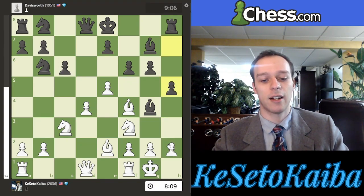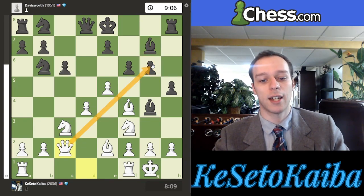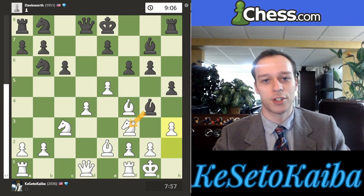Looking back, instead of h3, I should have just kept developing — really should have put the queen back on c2. That's where it probably belonged to begin with, and now it's even stronger because this pawn is actually under attack now that they've pushed h5. That would have been a really good find that could have saved the game for me in some sense. But instead I play h3 and provoke them into playing a move they unfortunately want to play.